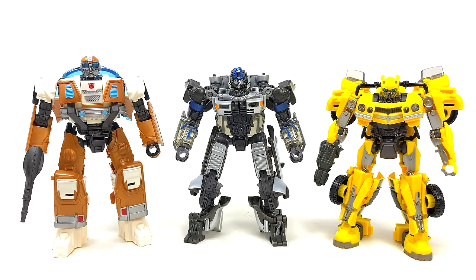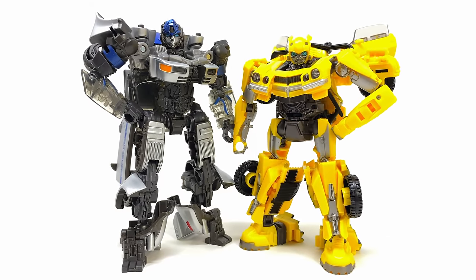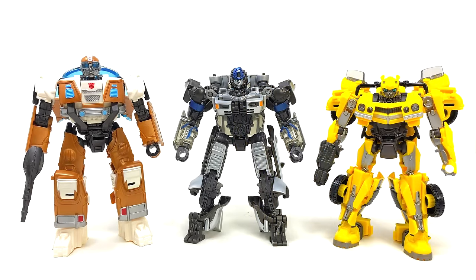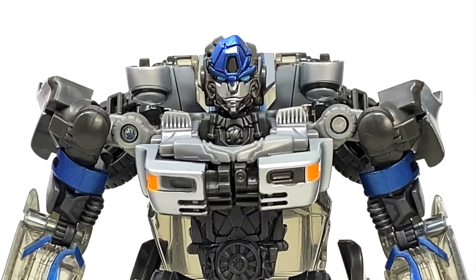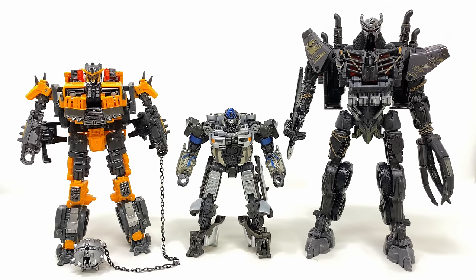For some quick comparisons, here is Mirage alongside mainline Wheeljack and the Rise of the Beasts Studio Series Bumblebee. Mirage is a smidge taller than Bumblebee, which is accurate to the movie. Here he is with Studio Series Airazor, Core Class RC, Voyager Class Optimus Prime, Leader Class Optimus Primal, Voyager Class Rhinox, Voyager Class Cheetor, and finally alongside Battletrap and Leader Class Scourge.